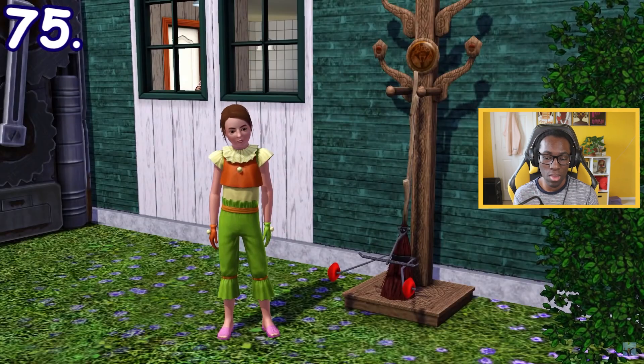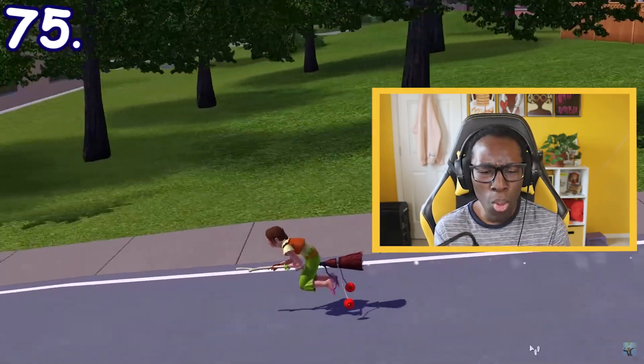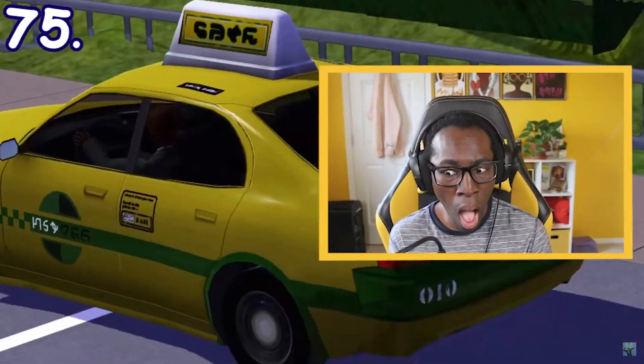In The Sims 3 Supernatural, there's a magical broomstick made for kids that has training wheels attached to it. Children cannot even use magic brooms in The Sims 2 and The Sims 4.